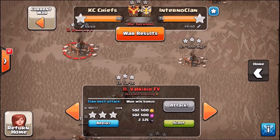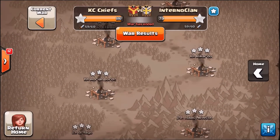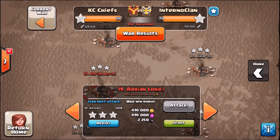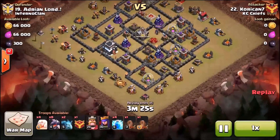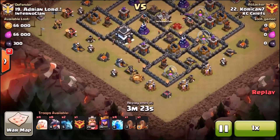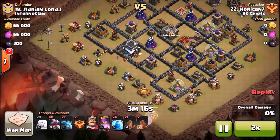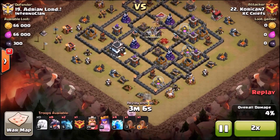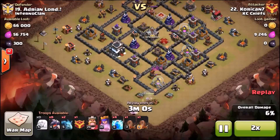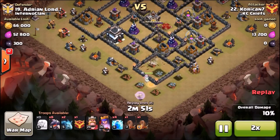The last attack - like I said we did have a lot of good attacks in this war. I picked a couple that stuck out that aren't your typical GoHo or GoBoHo max attacks. On this one, K7 is going to bring the double zap quake - he'll zap two air defenses and let his archer queen walk to take out the two bottom air defenses.